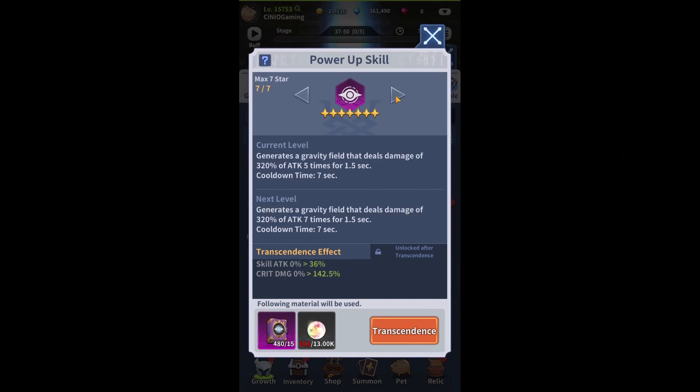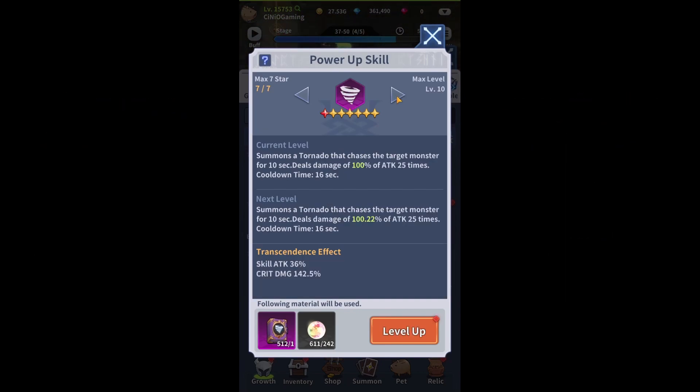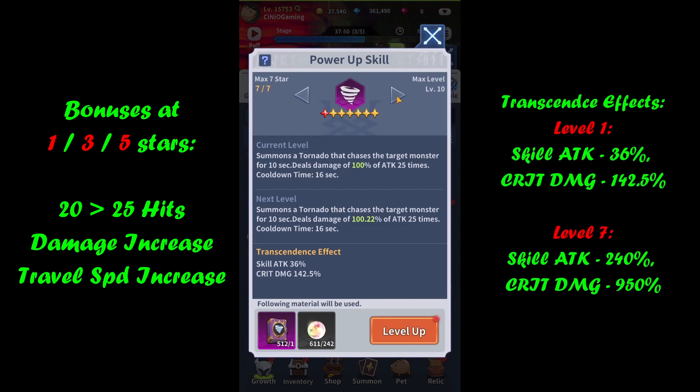Moving into Gravity Hole: the first upgrade increases number of hits from five to seven, then we increase range, followed by more damage. Effects: skill attack and critical damage. Moving into Summon Tornado, which I've already leveled once — increasing number of hits from 20 all the way to 25, then increasing damage, and finally increasing travel speed. Effects: skill attack and critical damage.